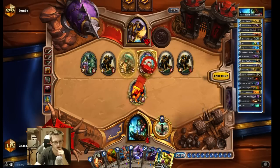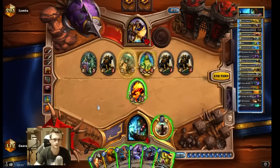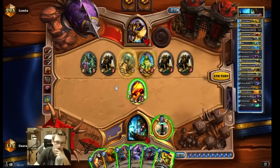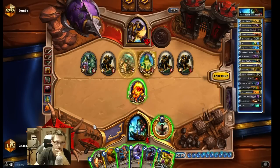I feel like I have to kill this one here. I need the Earthshock for the Tirion. He has 8 damage on board. I really don't like Alexxstrasza offensively, especially because he might be having a BGH in his hand.